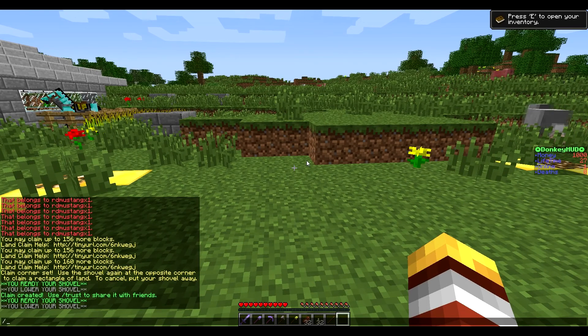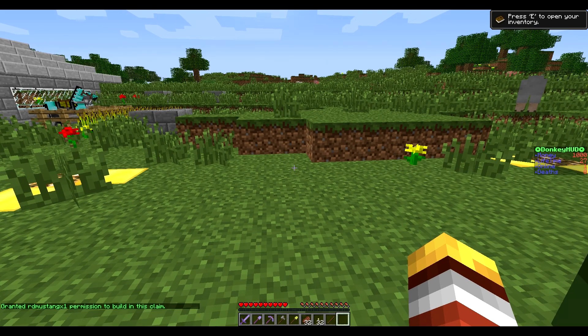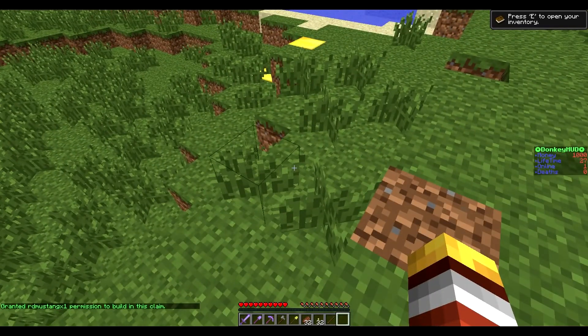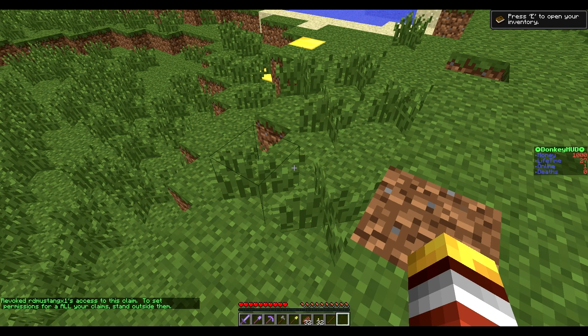Now let's say we wanted to trust your buddy. Go ahead and do slash trust and then the name of the player — it's as simple as that. Now RD Mustang X1 has permission to build in this claim. He has permission to build and destroy in the claim, so he could build a house somewhere in your claim or something like that.